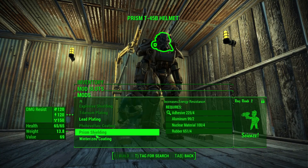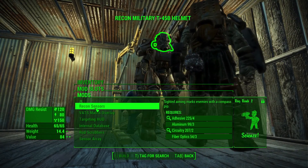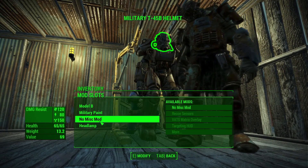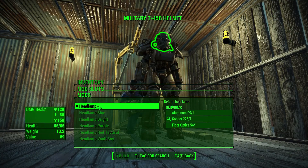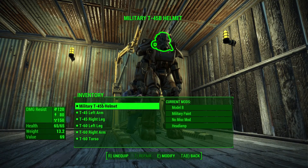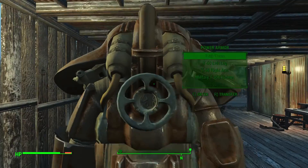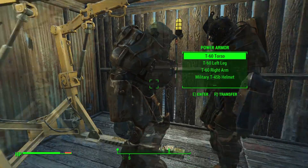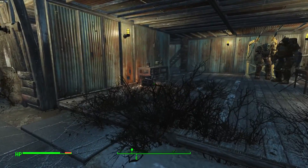I didn't notice there was even more down here — radiation resistance and energy resistance. Miscellaneous mods — I don't even have that option, I need rank two of Science for that. And a headlamp — I could put a headlamp on it, but I already have a headlamp. I could just put different headlamps. Alright, that's pretty cool I guess. So this will be my Sanctuary power armor right here, and then this other power armor I'm going to take someplace else because I don't think I need two power armors here.